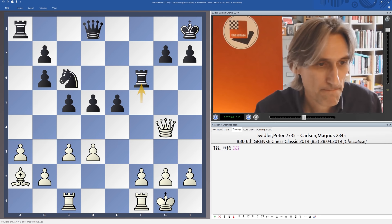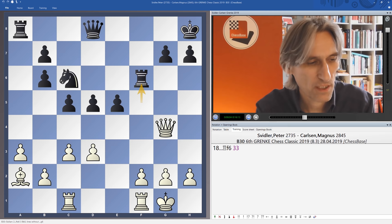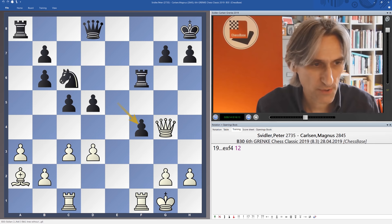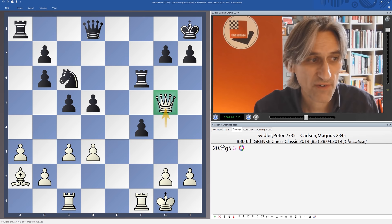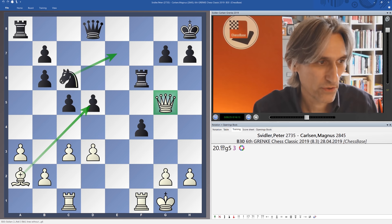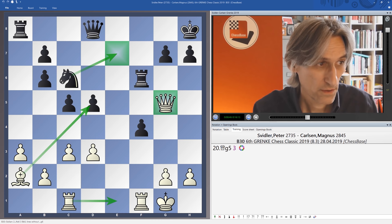Instead, Svidler thought for about 20 minutes and came up with an interesting little idea — but unfortunately a flawed idea. He played f4. This was taken. His idea was not to recapture; if white recaptures, then knight e5 and the pawn here is going to be taken. His idea was Qg5 to get at the pawn on d5, and if the knight comes back to defend, then we could perhaps take here — the knight certainly doesn't look very good on e7. It's also possible just to swing the rook over to hit that knight.